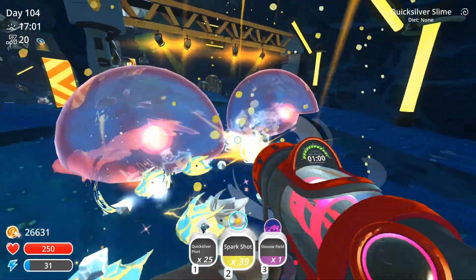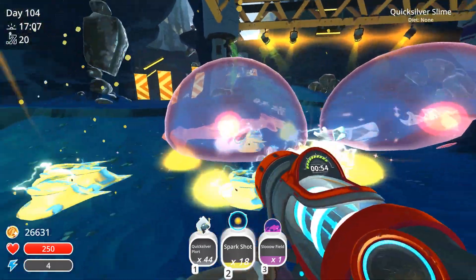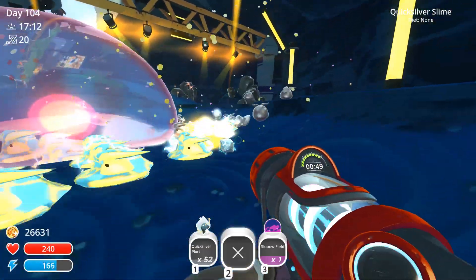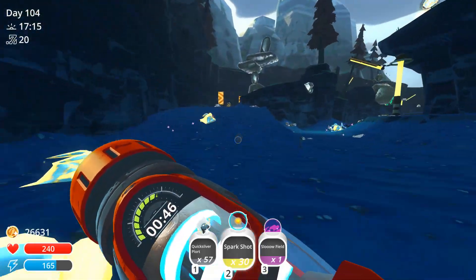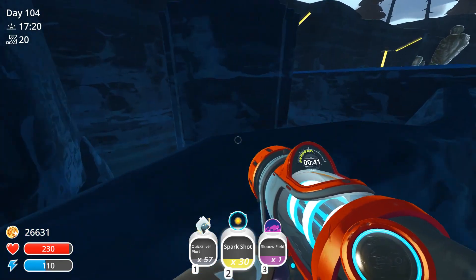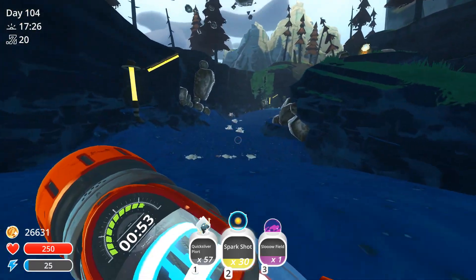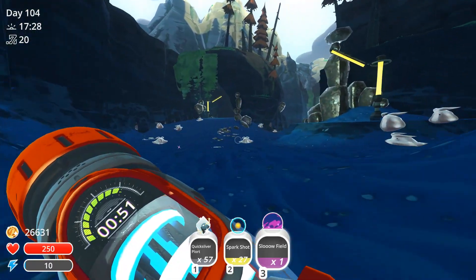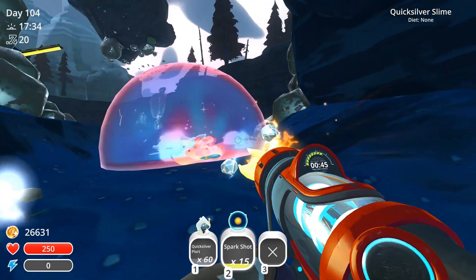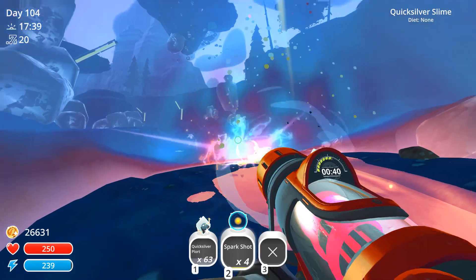This is the strat, like I said last time. I wonder how many quicksilver plorts we're gonna have to get in order to finish all of Mochi's requests. Okay, so that's done. Let me get more spark shots. Let's go up here and get this — it's water, we can get up there. Let's do another slow field right in the middle here. We have 22 shots, that's plenty.